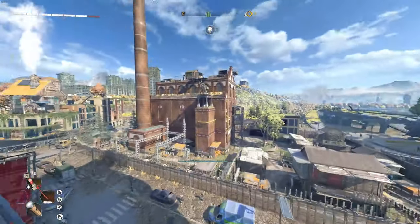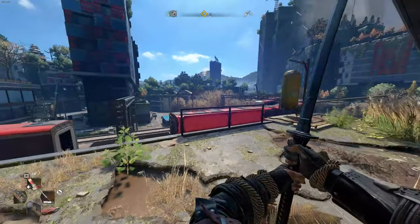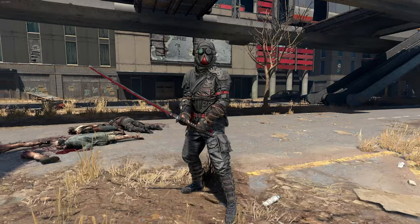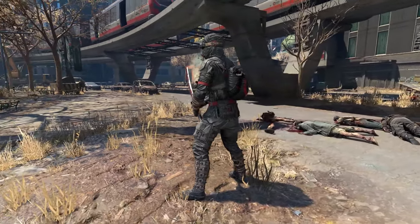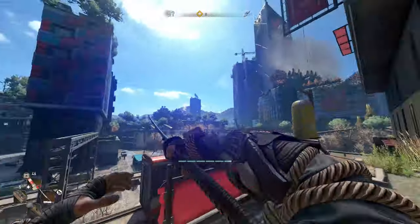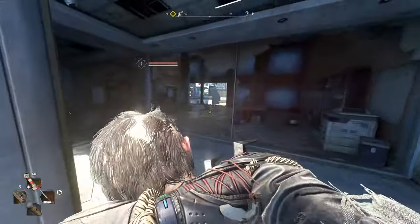Before the number one spot, I have an honorable mention that was a contender for number one: the Nimble Ninja outfit from a purchasable bundle in the Dying Light store. This outfit is very nice and has a cool twist on the classic ninja vibe by adding a very post-apocalyptic feel to it. I also love the first person point of view of the ropes around the arm. In general it's just a very nice outfit and definitely one of the best in the game so far.